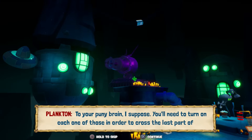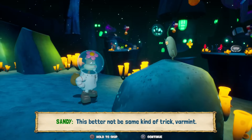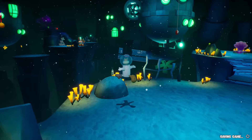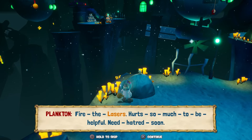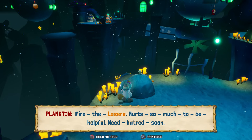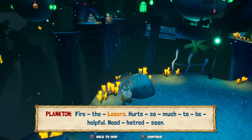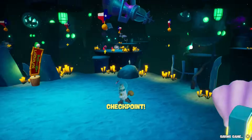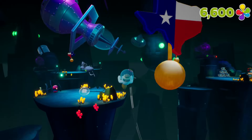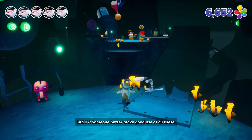See those lasers there? You mean them things that look like fancy washing machines? To your puny brain, I suppose. You'll need to turn on each one of those in order to cross the last part of the Trench of Advanced Darkness. This better not be some kind of trick, varmint. Let's figure that out. You look kind of green. Fire the lasers — hurt so much to be helpful, need hatred soon. He's so dramatic. I guess that's the way we're supposed to go, so let's get to it.